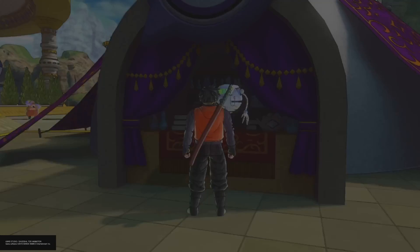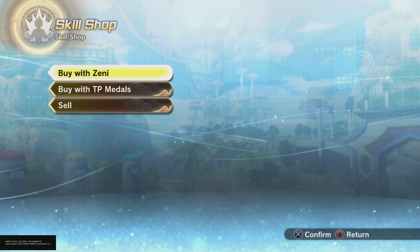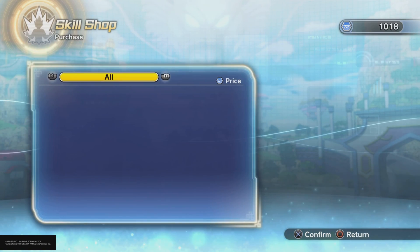Then you're going to want to enter the skill shop. You can either buy with TP Medals or Zenni — either one doesn't matter. Just look through all the skills and eventually you'll find Soul Punisher. It's really that easy to get.